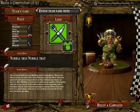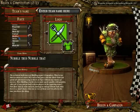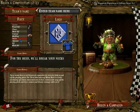Elflings are really pretty much the bottom of the barrel. It's hard to find a worse team than them. They can't really play physically, they're not durable. Sure, they can dodge and sidestep, but they won't live long enough to actually do it.